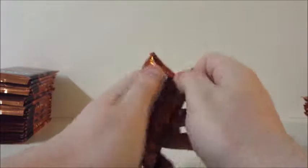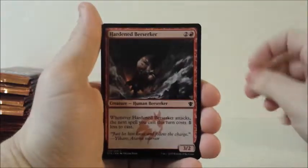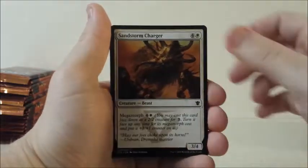Poor Zurgo — went from being a Helmet Smasher to a Bellstriker, or I'm sorry, a Helm Smasher. So no more smashing of helms, now he's just making a lot of noise.